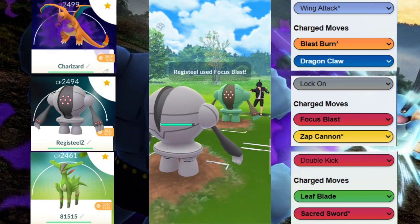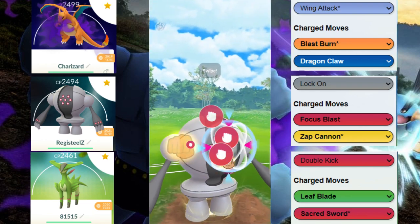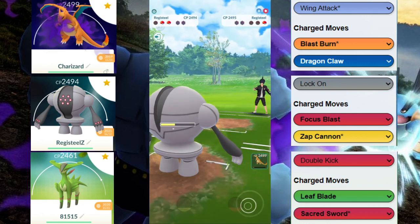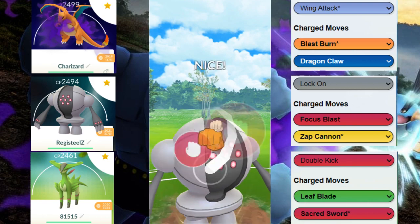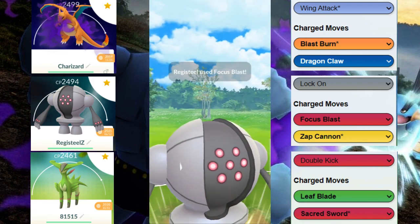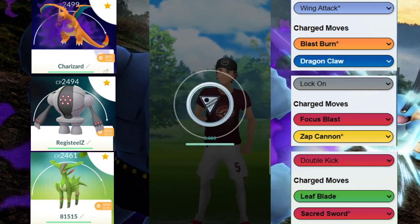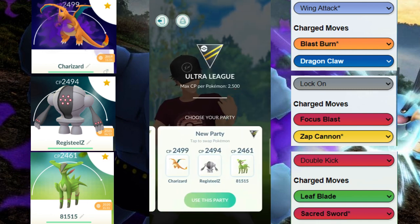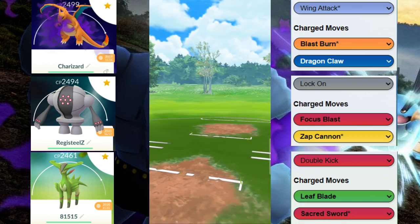Now we're going into Regi — we know we can survive one Focus Blast, so we're not worried about this first one. We're at 100 energy and we're gonna have to completely undercharge this and hope that we can bait it down. Unfortunately we cannot, and now our opponent is forced to decide: throw their charge move or farm us down. GGs to our opponent — that team was kind of a weird situation for us, to be honest.